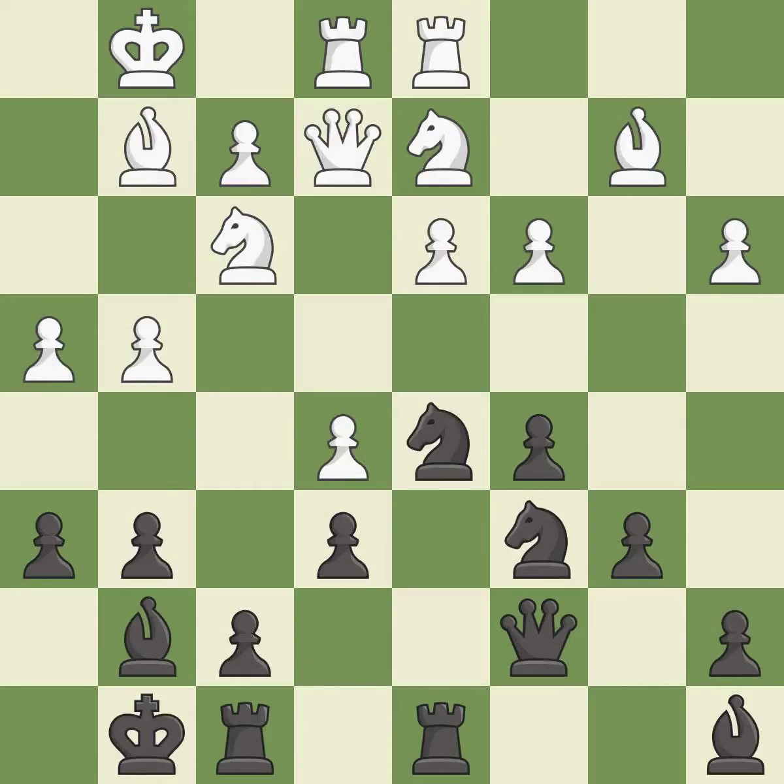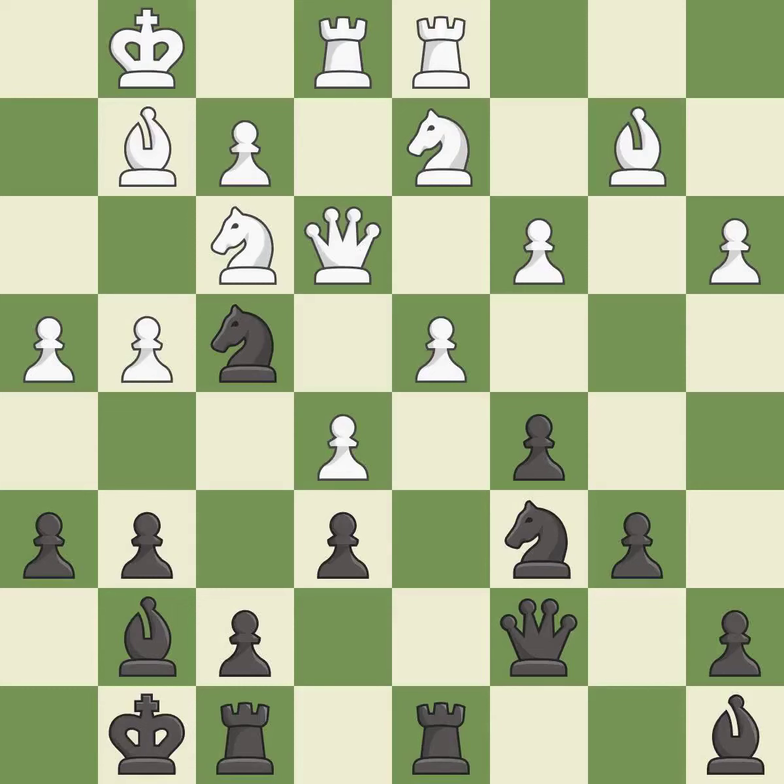This allows the knight to control more squares. This is the only move that works. This threatens to fork pieces — it is a great move. This permits the opponent to win a tempo by threatening the queen; it is a mistake. This attacks the queen, winning a tempo when it moves away — it is best.